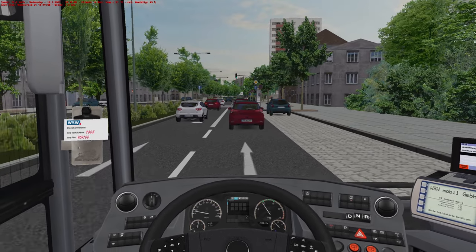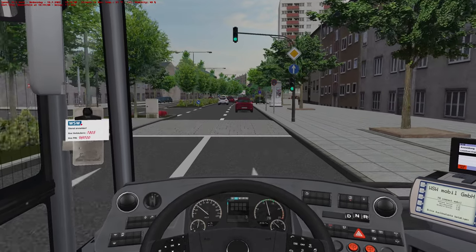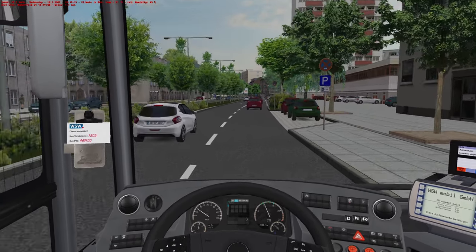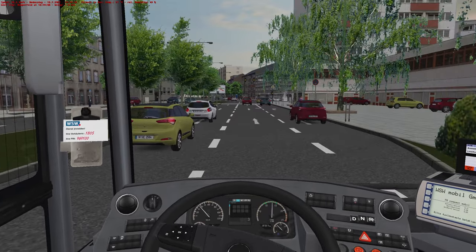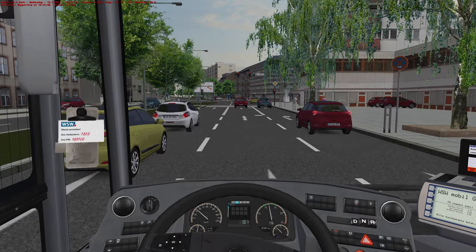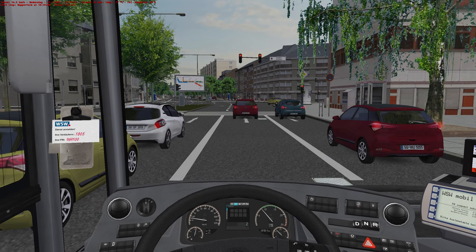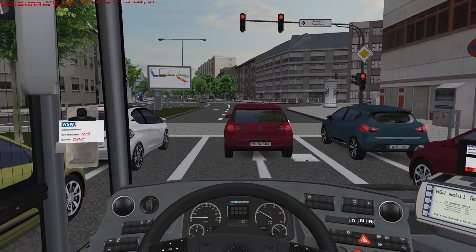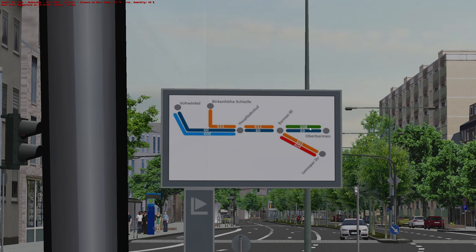We're going to be even later if we don't get our foot down and get through these lights. Sometimes on OMSI it is like they've got nowhere to be. They're all going to kick off in a minute because I keep putting my foot down and then easing off and braking — that's prime OMSI kick-off time. Much like Dusseldorf, it appears we've got a copy of the route map here. We're on the 608 — we're literally going that far. It is a dinky little route.